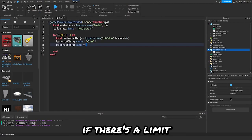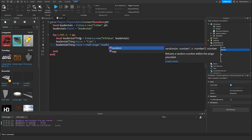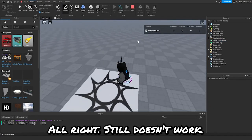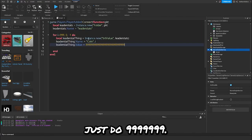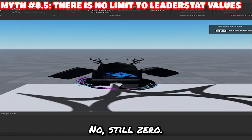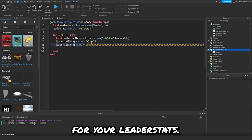All right, bonus myth: I'm just going to see if there's a limit to your leader stat value. I'm going to set the value to math.huge times math.huge. My coins are just at zero. Still doesn't work. Instead of doing math.huge, let's try 9999999 — it's just the equivalent of math.huge. No, still at zero. Bonus myth busted: you cannot have an infinite value for your leader stats.